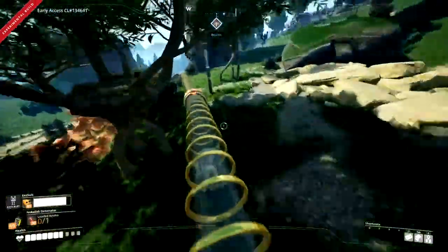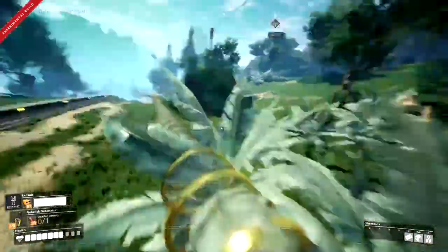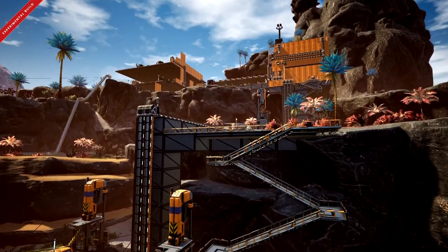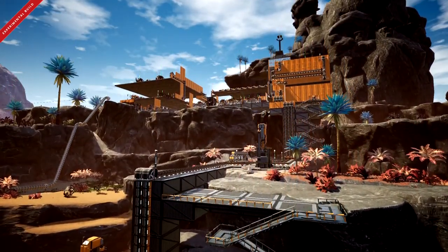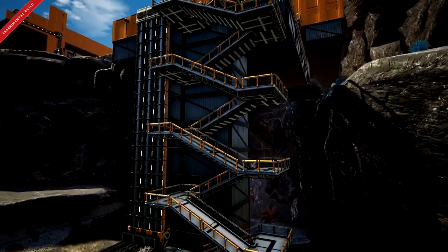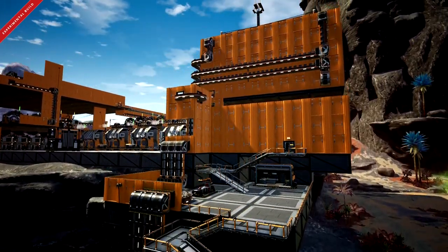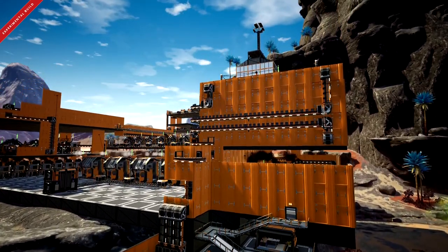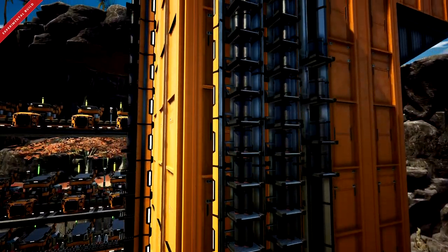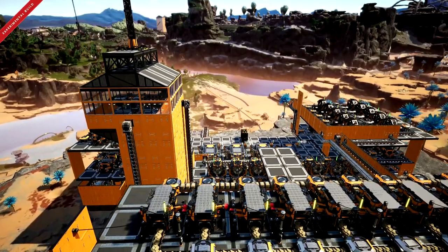Hey, how's it going and welcome. I'm Rammer from Rammer Time and this is Satisfactory episode 11. You may notice up in the top left is the words 'experimental build', because the new update that includes some fluid bits has just released. There are also some really cool features like jump pad improvements, electricity pole deployment on ceilings, and even a ladder. I've enabled the experimental build to play with these features, as it'll be a couple of weeks before they go into the normal early access version.